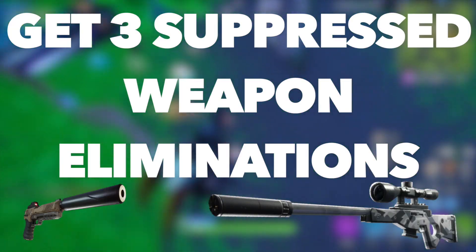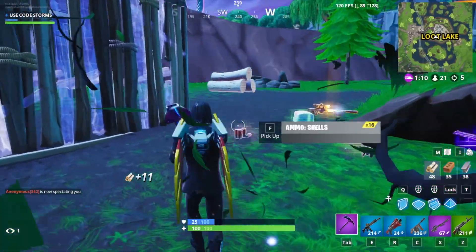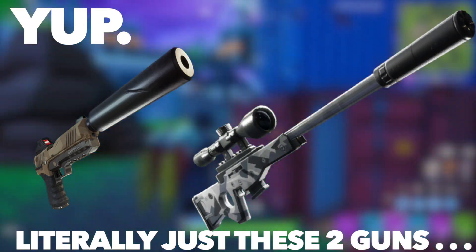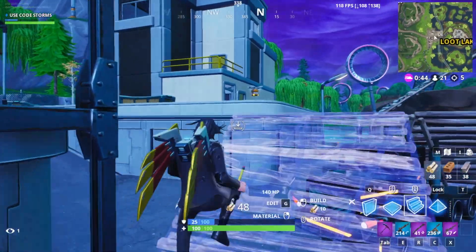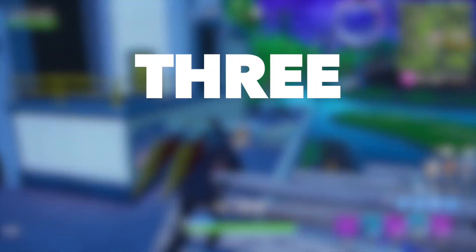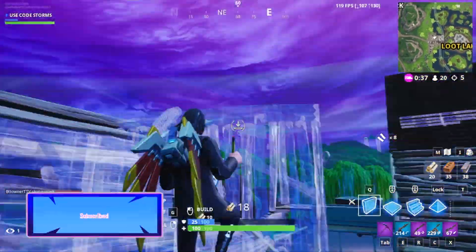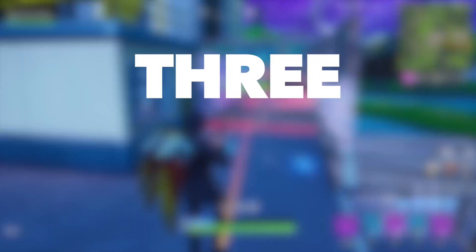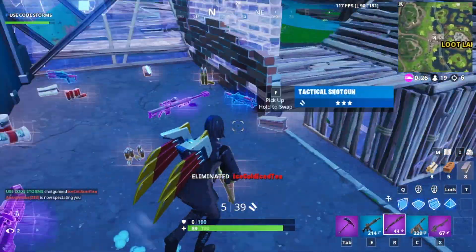The third challenge is to get 3 Suppressed Weapon Eliminations, and you'll be rewarded 10 Battle Pass Stars. On screen now you can see all the Suppressed Weapons in Fortnite. Go into Team Rumble, find one of these weapons, and try to get 3 eliminations with it. Team Rumble is ideal because players can respawn, making eliminations much easier to get. You should definitely be able to get 3 Suppressed Weapon eliminations and earn the bonus 10 Battle Pass Stars.